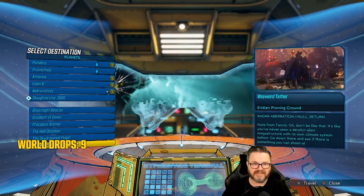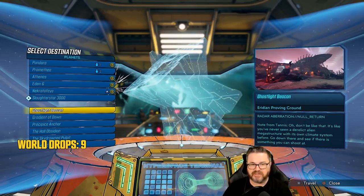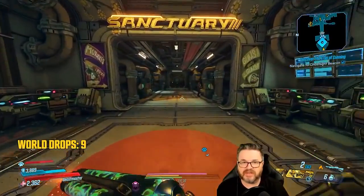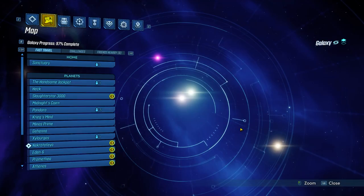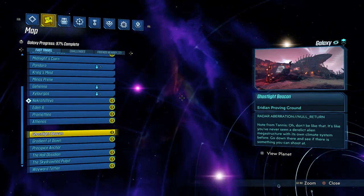Once you've gotten each of those missions, they'll show up as destinations. Go to the bridge on Sanctuary and travel to each of them. Start with the Ghost Light Beacon — once you click that it'll start traveling — then go downstairs to where Ellie is and use the drop pod.